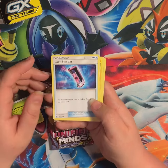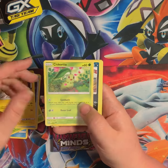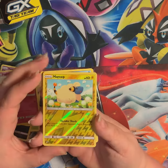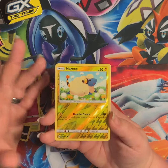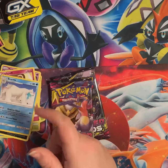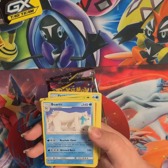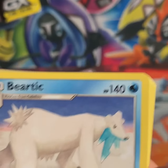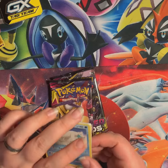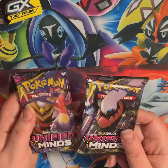Delibird, Cascoon, Lost Blender — that looks like one of those energy shakes the hippies use — Sunflora, Chikorita, Meowth, Yanmask, Jigglypuff, Reverse Mareep — can't be mad at that because I love sheep, I spin wool. And non-holo Cubchoo — let's take a minute to admire that Cubchoo has the cutest little booger ever. It's adorable.